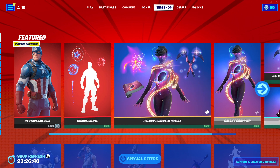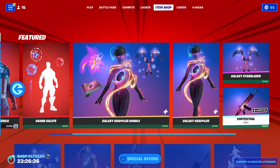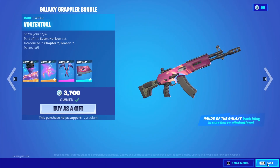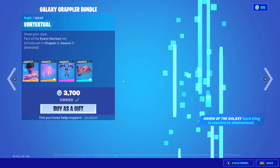We've got the Galaxy Grapple Bundle, which comes with the Galaxy Grappler outfit, the Galaxy Starblades, and Vortexual. We also got the Vortexual wrap — actually wait, no — the Hands of the Galaxy back bling, that's what I meant, sorry.